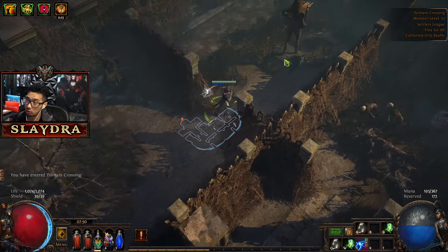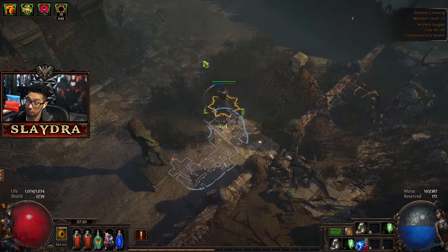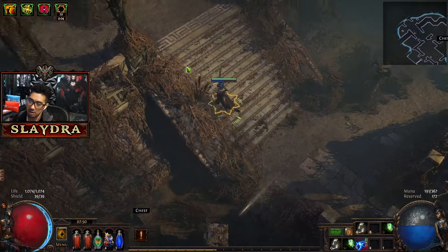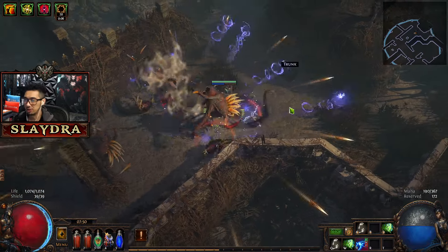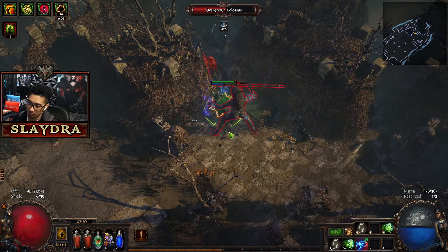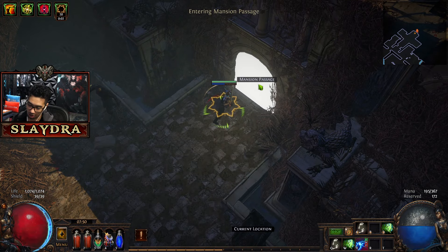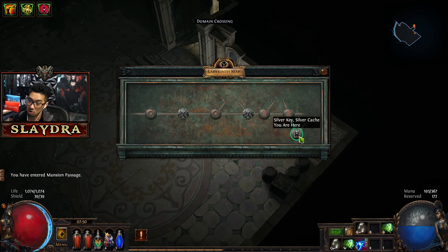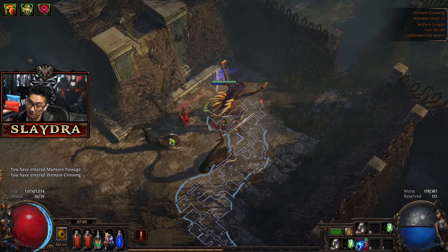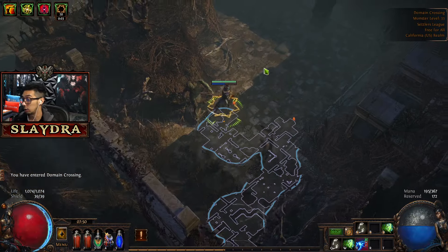You can dash through the traps. There are also tricks where you can dash across and skip parts of the puzzles. Since we're running a two-handed sword we can use Leap Slam as well. Watch your HP and pop a potion — usually not a big deal. We're on the right path according to the map, heading to the right side. Be careful of the Porcupine enemies — if you pop a Porcupine, sometimes you'll kill yourself because they explode for physical damage.